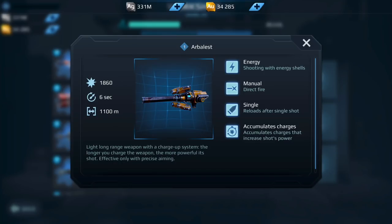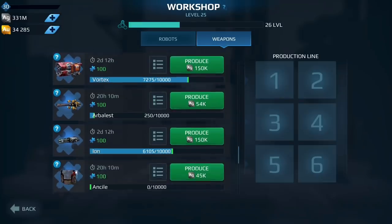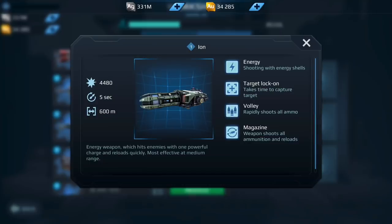Next up we have the Obelisk. I ran this on a Patton and a couple of other builds and I didn't really like it — it wasn't really doing that much damage for me. I do believe they did buff it, but even with that buff I didn't really find it that effective. So the answer is a definite no for the Obelisk.